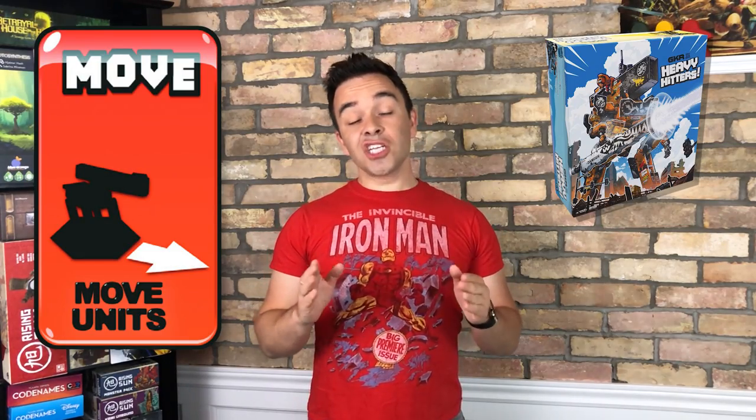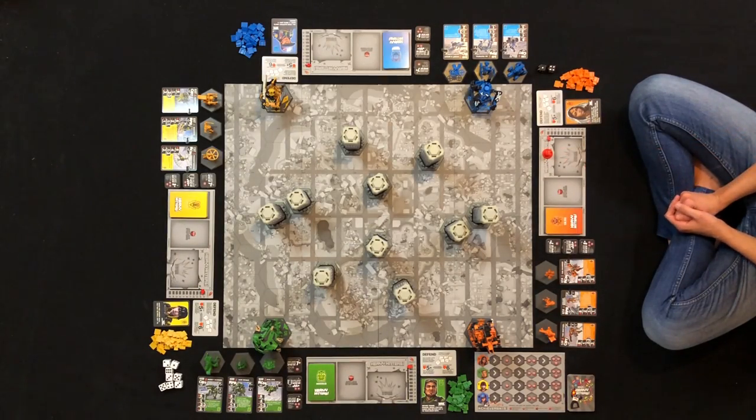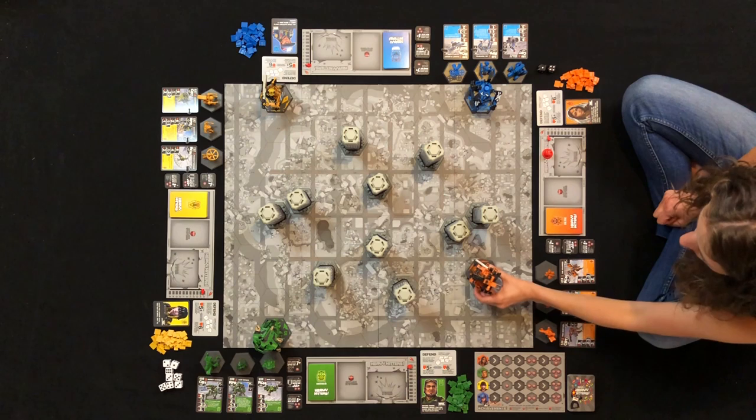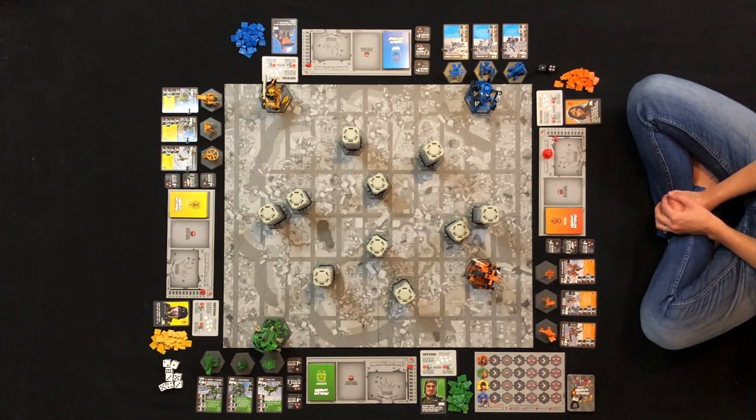Now that you understand how movement works, you're ready for the movement phase. Each player takes turns moving their robots in order. Starting with the Glory Hound, each player takes a turn moving their heavy hitter. Once you move your heavy hitter, deduct the energy for every space it moved onto — move two spaces, lose two energy. Be careful when moving: you might want to save some of that energy for battle. If you overspend, you will take damage. And you won't be able to move your heavy hitter again until the next movement phase, so choose wisely.